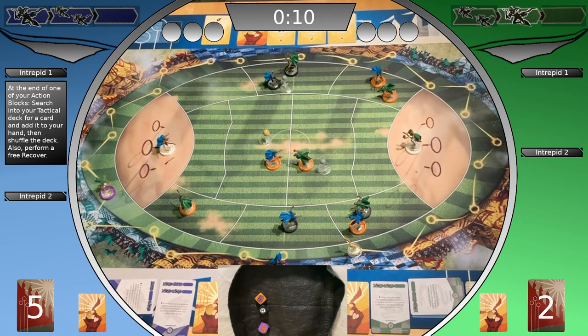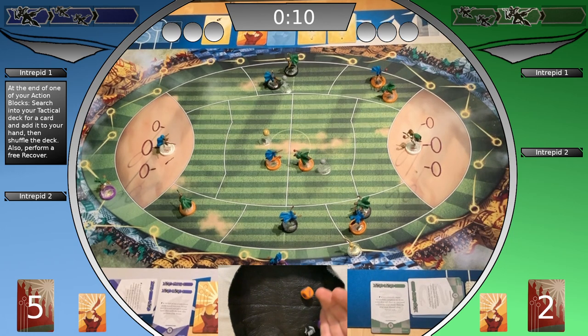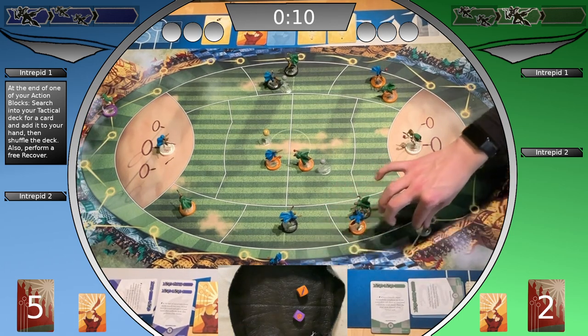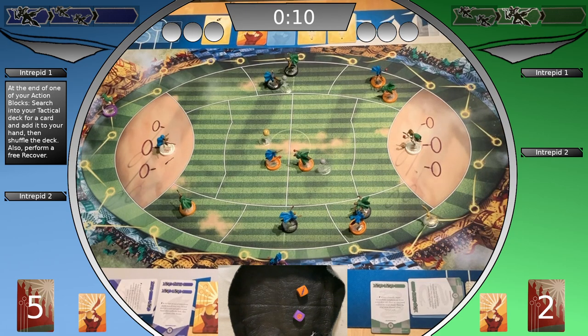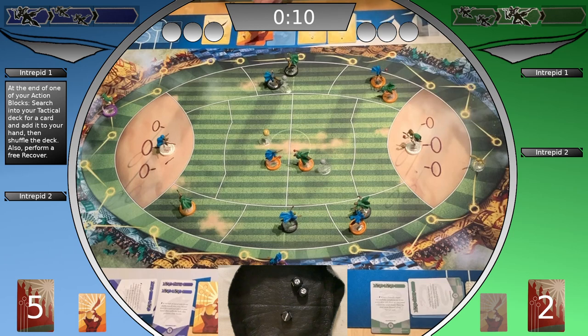Beater defends successfully. The Slytherin player takes a snitch card — performs Accelerate plus two and Glimpse two. One success plus two is three. Glimpse two, and a black die token. Snitch card is revealed by the Slytherin player — it's a gold snitch, so a glimpse action. The snitch advances two spaces further. A new snitch card is revealed.